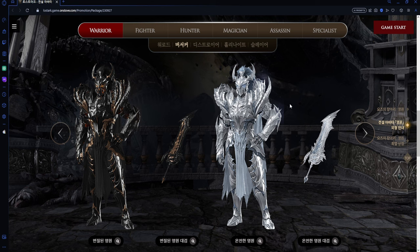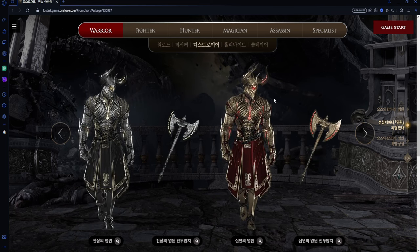For the second one we're going with the Berserker. The Berserker looks pretty good. I'm glad they didn't do too much bulkiness. The weapon has a lot of detail but to me it still looks like a standard Berserker weapon — nothing too special.